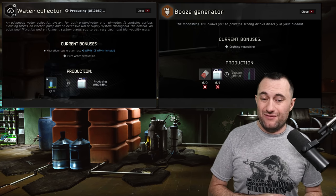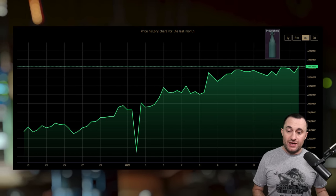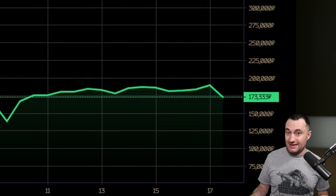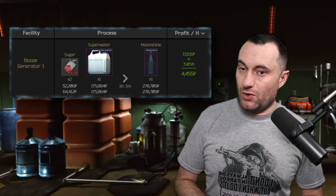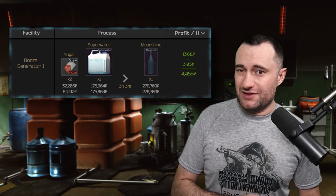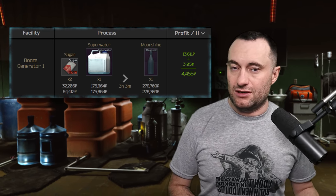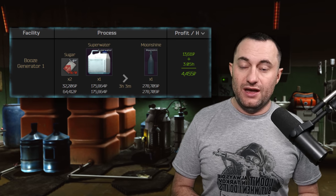Right now the water collector and booze generator are money printers. Not everyone has them yet, so demand exceeds supply — filters only use 66 charges and sell for 16–25k, but you're selling super waters for 150–190k. That alone more than pays for your hideout fuel. The booze generator is still making decent money: get your sugars under 23k, buy super water for 180k or less, and you'll make about 10k an hour. Don't sit on moonshine anymore — as more people unlock it the price will trickle down, so craft two or three and sell them in small stacks.